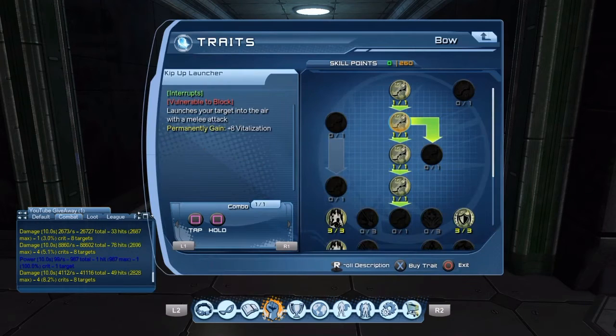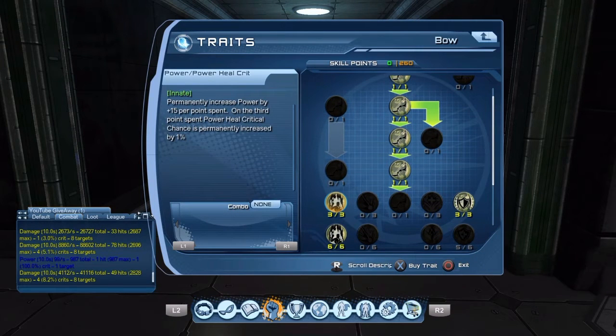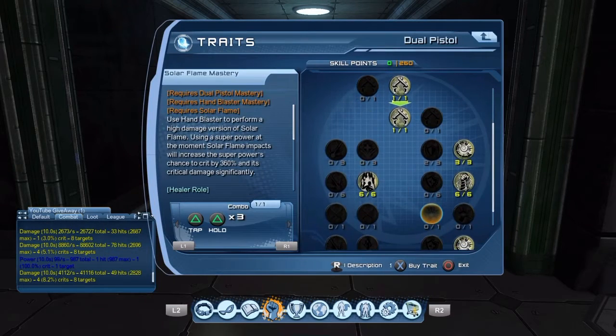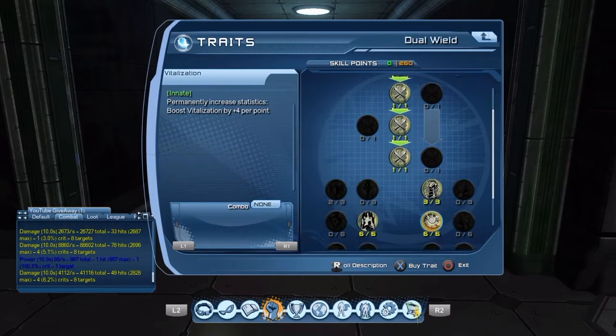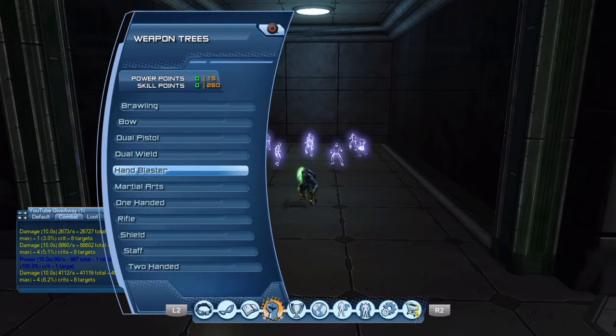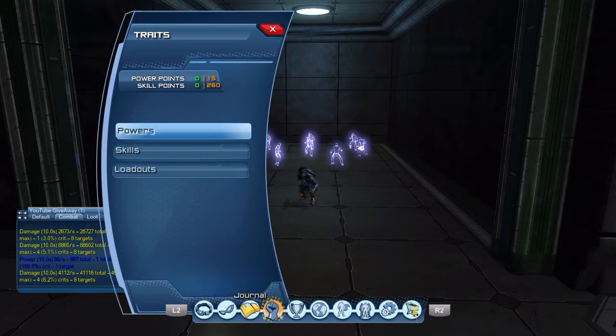In every other weapon tree just go right down and get your main four, then get your Power Heal Crits, then look for all the Vite — they all look like that little spiral. After Vite, get as much Power as you can, and then after that get as much Dominance as you can.